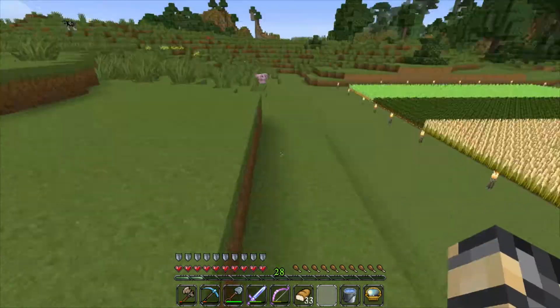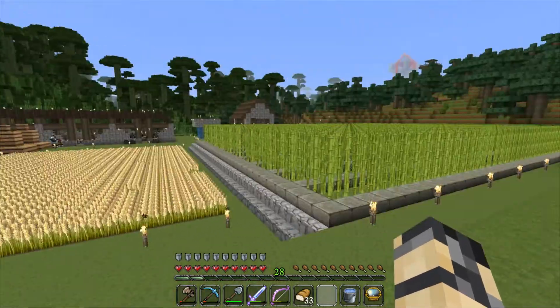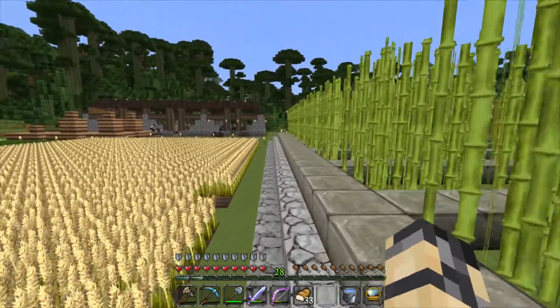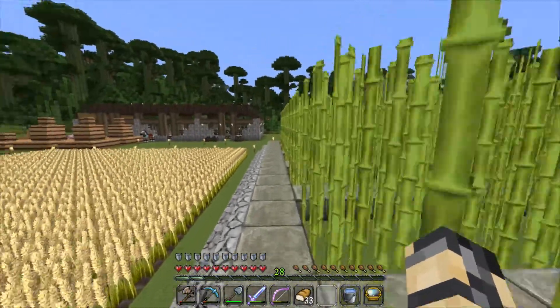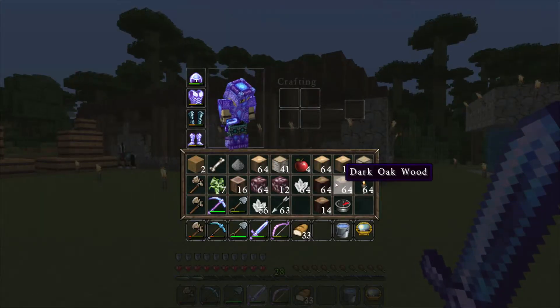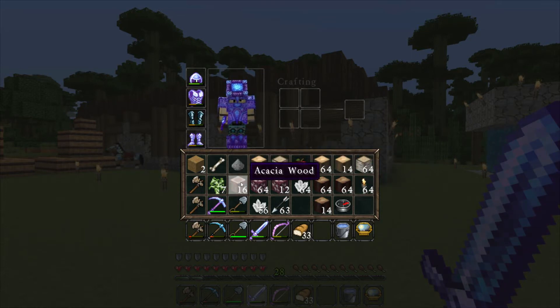In the brewing facility — in the brewery — I need a lot of quartz, so I just need to do that. Today we're going there. Let me check my inventory: I have a lot of pieces of wood, different types — I have oak, dark oak, birch, and acacia, just a little.